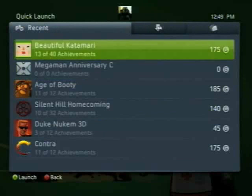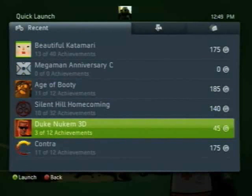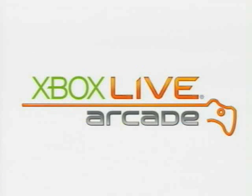You can also check out your latest downloads and all of your games. Coming back to Recent, from here I can launch any game I want. I'll go to Duke Nukem and it just launches right into the game immediately. You can launch from one game to another game, from a video to a game — you can basically do whatever you want. It's very cool.